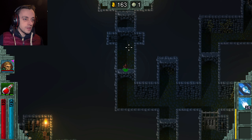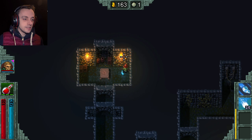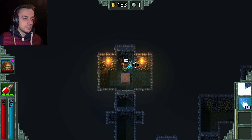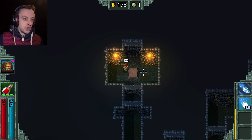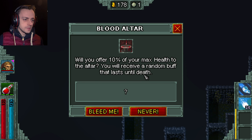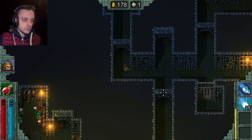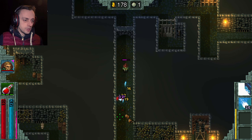That is a sacrificial altar which allows you to sacrifice life for power, I believe. 10% of your maximum health — you will receive a random buff. Never! I don't sacrifice health for random buffs. I need that health for the buff of not dying.